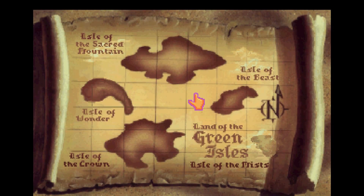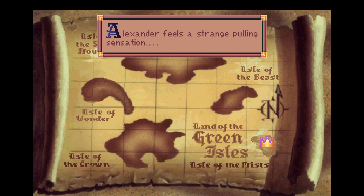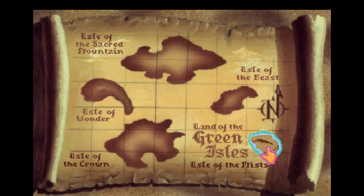You may notice there's something new on the map. I can't exactly explain why, but we've been told before that there may be more than the four islands hidden in the mists. After being told that there is, in fact, an Isle of the Mists by the seer we just saw, it's now on our map and we can teleport to it. She said something about writing it into our map and inscribing a spell to teleport there. Alexander feels a strange pulling sensation — the undertow of the mists.